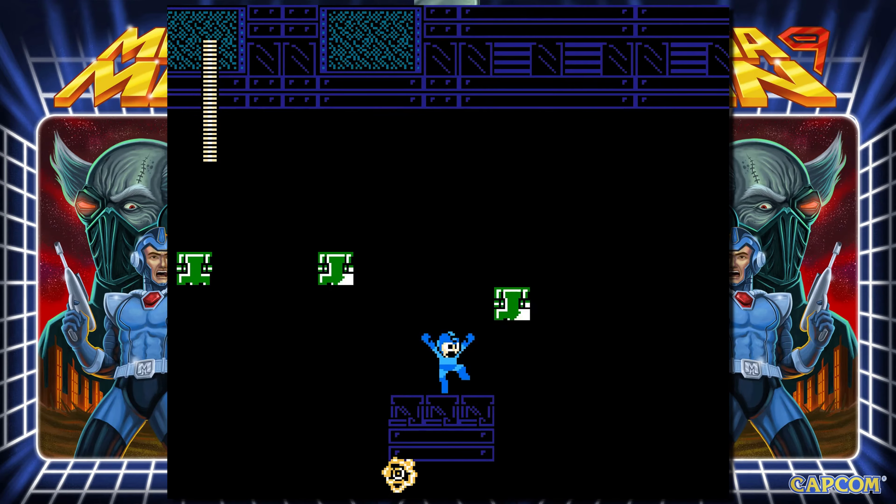Mega Man 10 — otherwise known as Mega Man 9-2 — also has a severe lack of difficult block puzzles in the base game, with the only representative being Sheep Man's pathetic block puzzle. But Mega Man 10, much like Mega Man 9, has a lot of bonus modes. One of them features Enker's Stage from one of the original Mega Man Game Boy games. This stage has very difficult block puzzles, so Enker's Stage has the hardest block puzzle for Mega Man 10 — case closed.